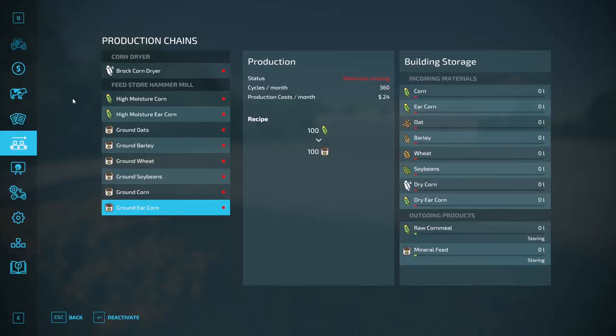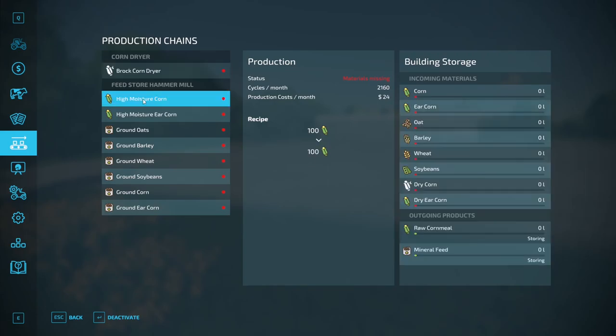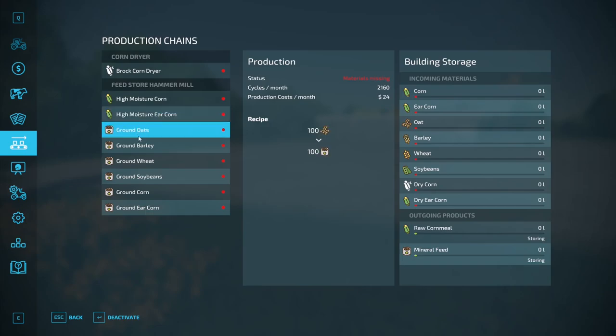Looking at production chains, we've got the corn dryer and the feed store hammer mill, both available to you in new farmer mode immediately. You can take 100 ears of corn and turn out 95 of dry corn. High moisture corn and high moisture ear corn just kind of passes through. You've also got various items that turn into mineral feed based on what product you put in — looks like it's a one-for-one.